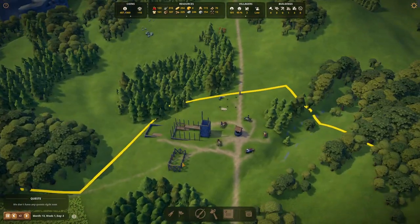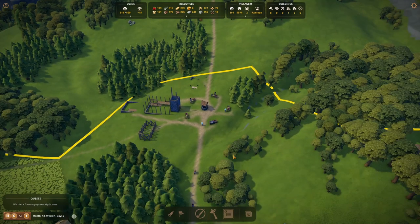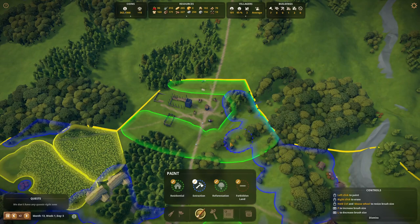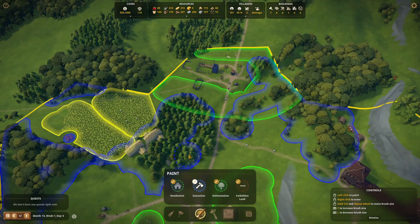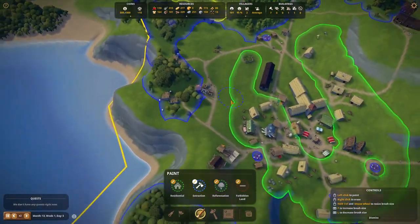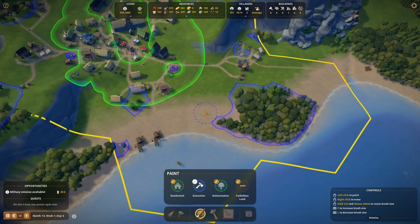We were busy constructing a whole new part of town with a weaver's hut, a tailor's workshop, and of course another church for our people. Now we need to get rid of all these trees, so let's make extraction zones right here so we can actually get rid of them and make a nice town there — basically an extension of what we already have for housing and other industries.